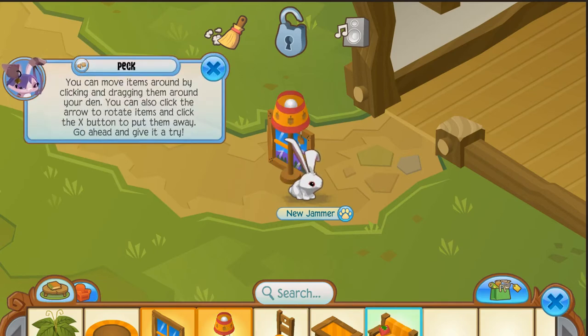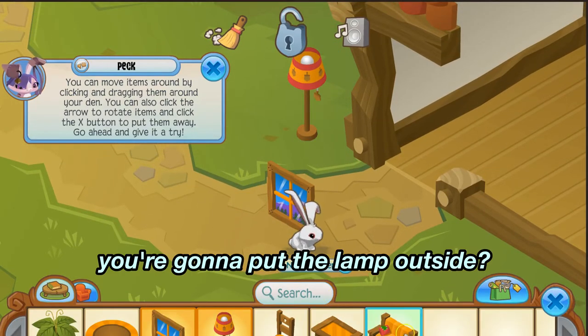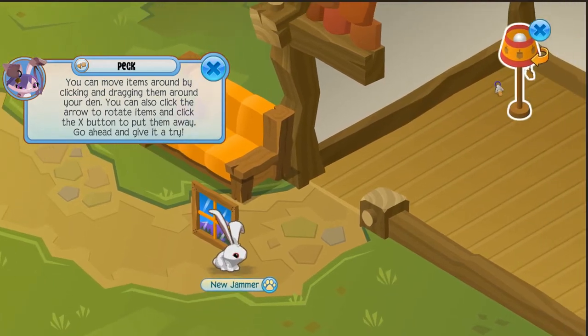Click on the lamp and leave it there. I want to put the lamp outside. This is your den — it's like your house in the game.